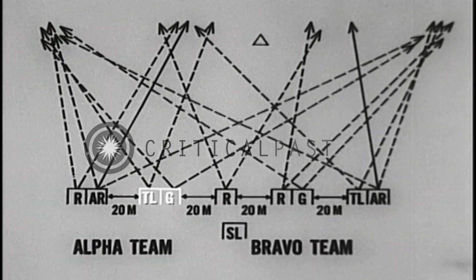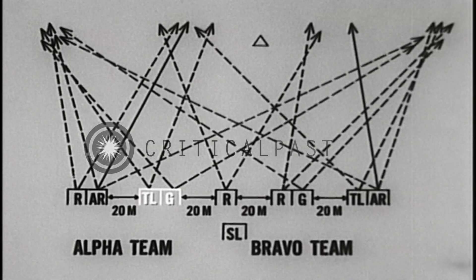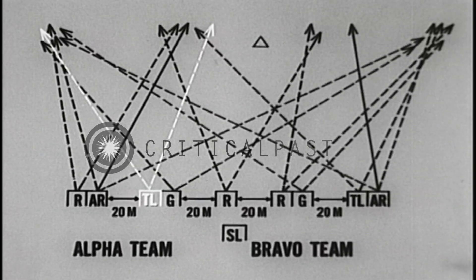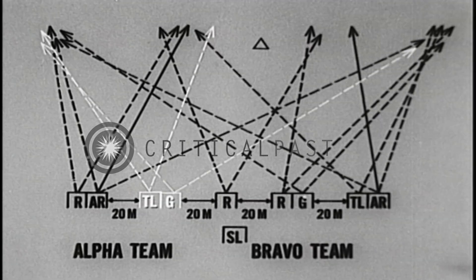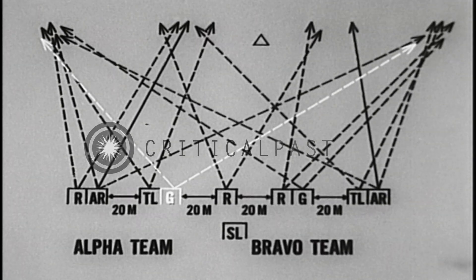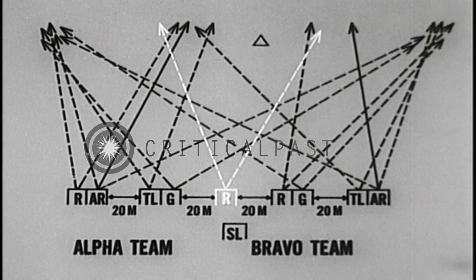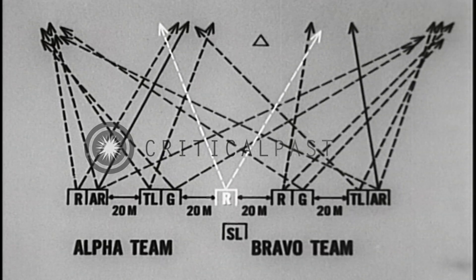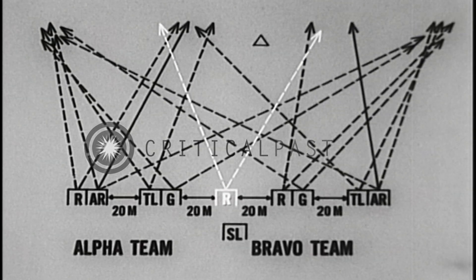The Alpha team leader and grenadier are located here, approximately 20 meters to the right. The team leader will fire an area of responsibility covering his team front. The grenadier will fire over the entire squad sector. One Bravo rifleman was positioned alone, 20 meters to the right. His area of responsibility is the center one-third of the squad sector.